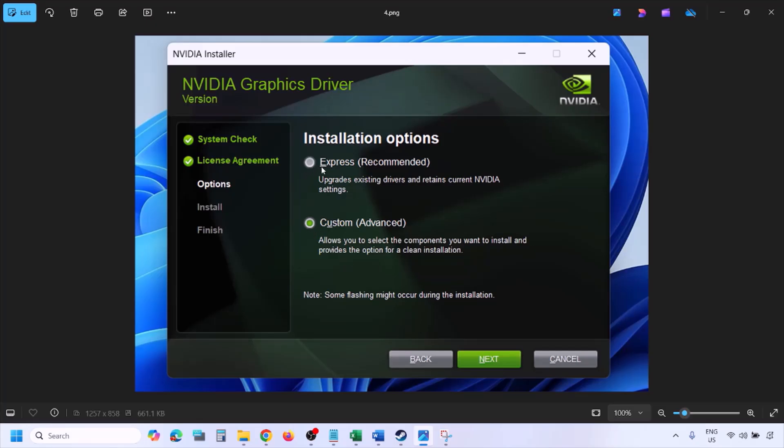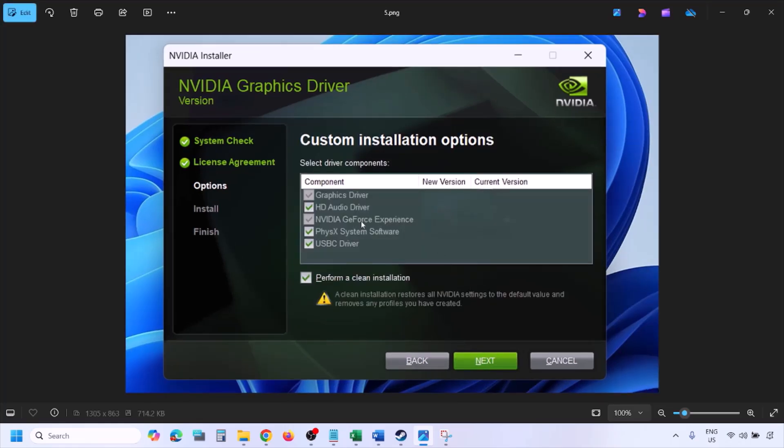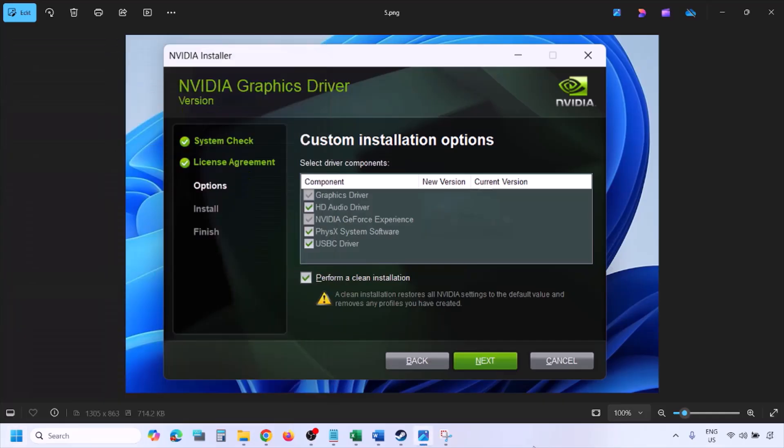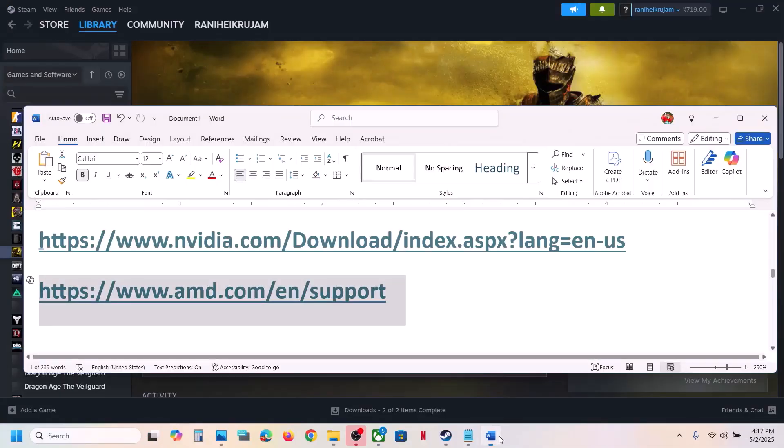Click Agree and Continue, then select the Custom option — by default Express is selected, so select Custom and click Next. On the next screen, put a check on Perform a Clean Installation, then click Next and let the installation complete. Once complete, restart your computer, and after the system restart, launch the game.